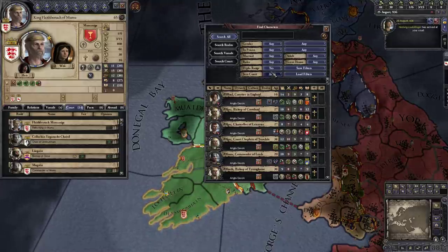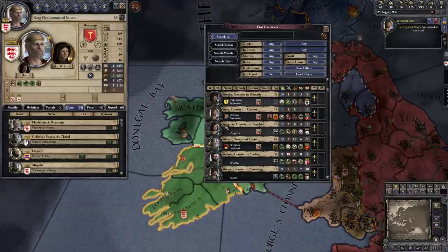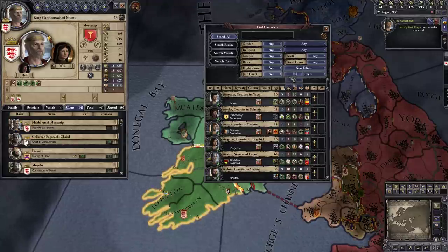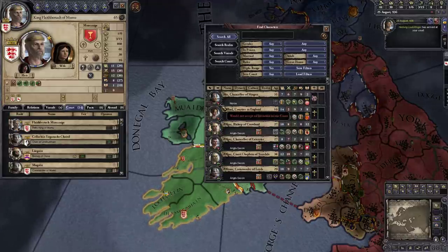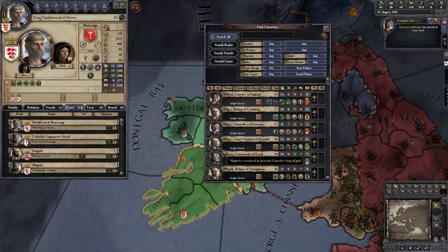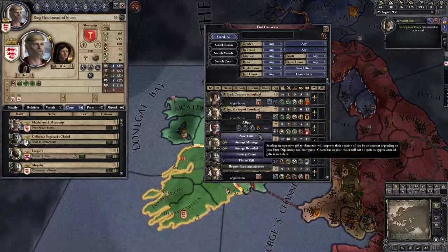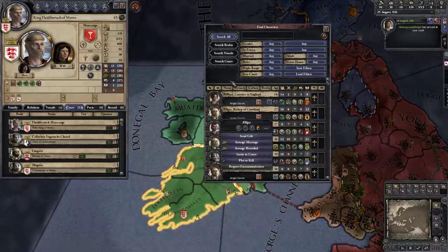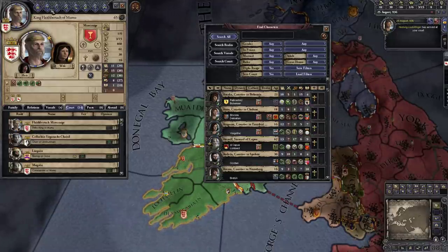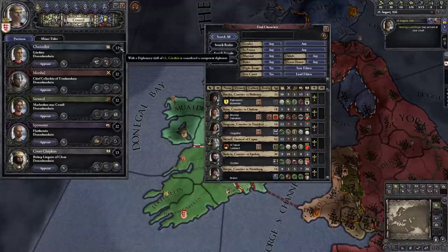We can say 'show us only people we can actually interact with because they're in range of us sending a messenger.' We can also filter by people interested in joining our court — set this to 'yes' and these are all people willing to join. Set it to 'any' and some will have a thumbs-down icon; those would be willing to join if we made them like us more — for example by sending a bribe or gift. Our chancellor's only got an 11, so let's sort by diplomacy.